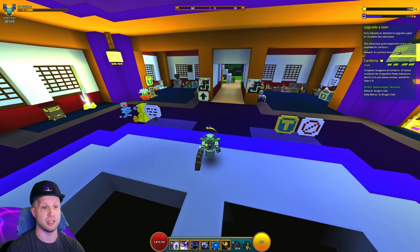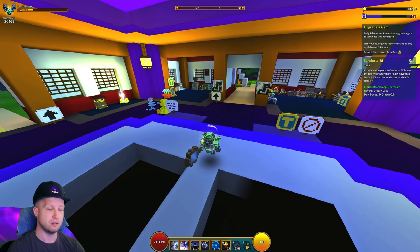Those Fae bombs are devastating at endgame — in U11, they're just super strong.